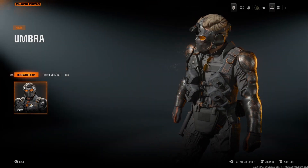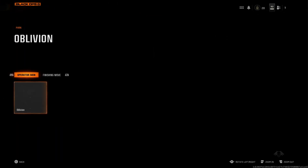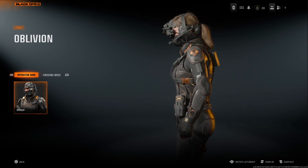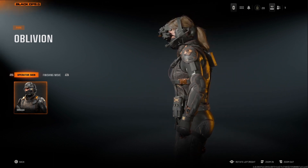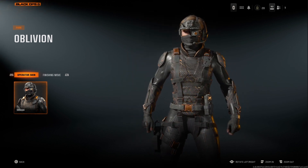Called Umbra. I can rotate him to get a better look — very nice. And then you also get Park with the Oblivion skin. Similar sort of style, you've got the Cerberus on the shoulders. Very cool looking with the orange flows going through the suit.